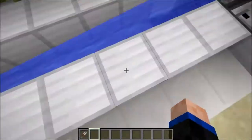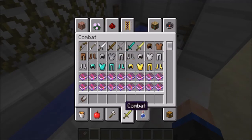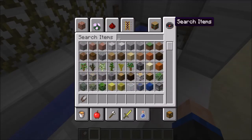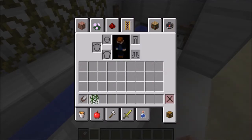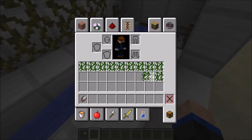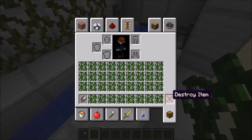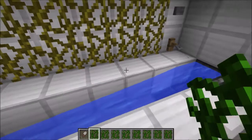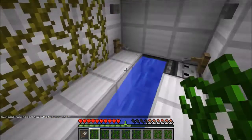Of course you're gonna need to be in survival mode for this. Before we do that, we're going to want to fill our inventory up with vines. What we're going to do is put a single vine in every single spot of our inventory. And of course we're going to need to be in game mode 0 — survival mode.